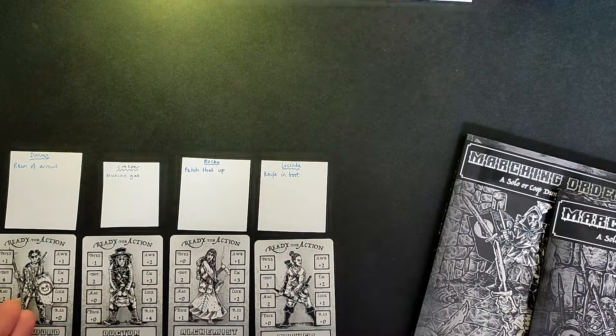At the start of combat you decide who goes first. I roll a single die: on 1-3 the enemy goes first, on 4-6 the characters go first. I roll a 3, so the enemy are going first. Combat in Marching Order is delightfully straightforward and quick compared to some other games, but there's enough weirdness and character that you have a distinctive experience.